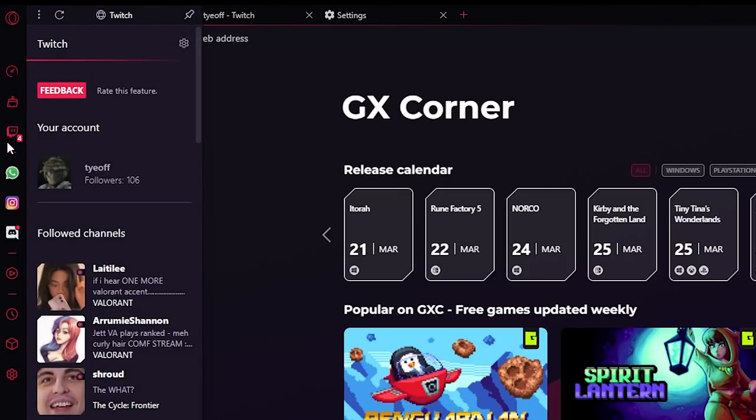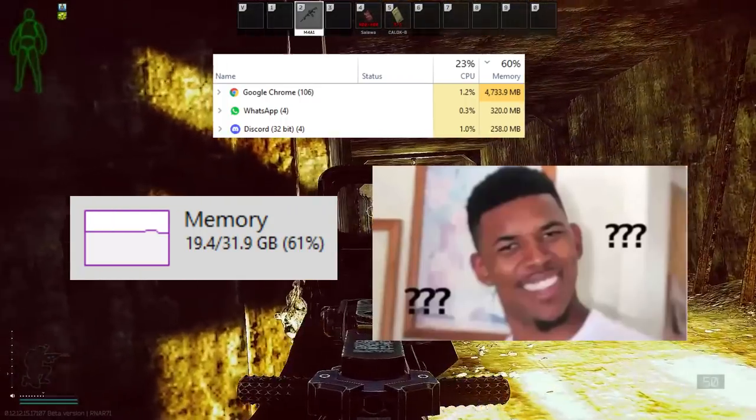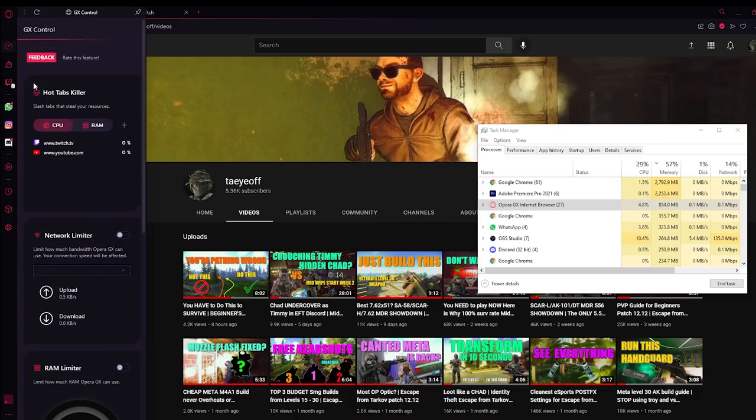Just look at the sidebar — not only can you do your normal browsing, you also have app integration. I have WhatsApp, Instagram, and Discord all in one window, so convenient. But you may be wondering what's the point when WhatsApp and Discord have standalone Windows apps? It's simple: RAM usage. We all know Tarkov is a huge RAM hog and you start getting frame drops below 16GB of system memory, so you can't have anything open in the background.